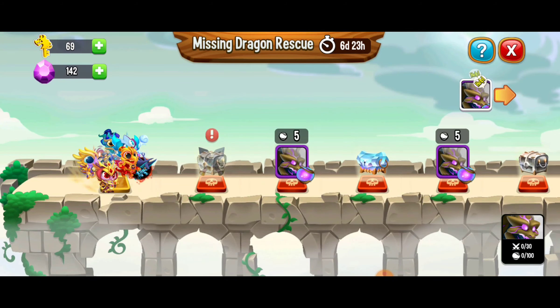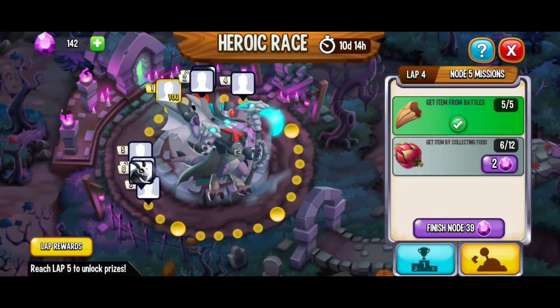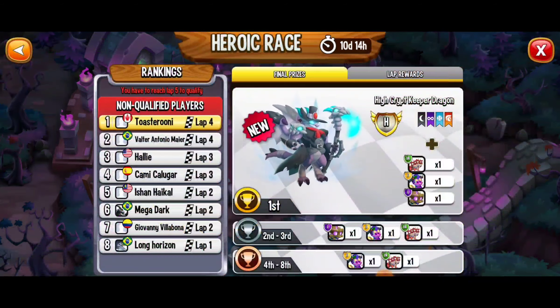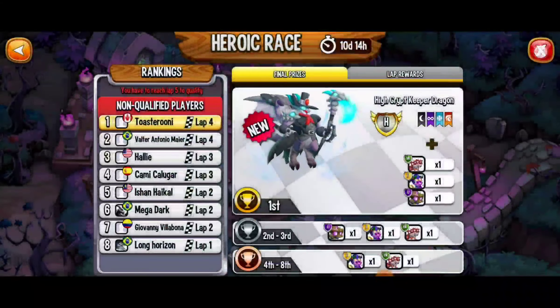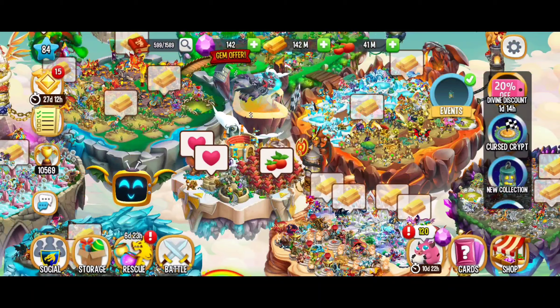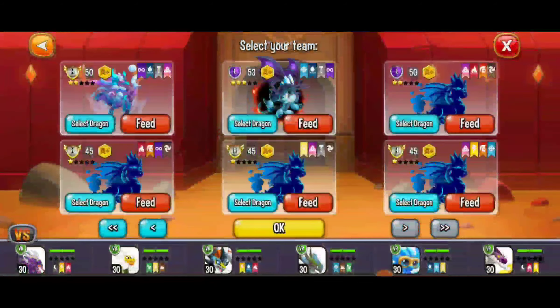I'm doing a little bit of an experiment here because technically at the moment there's a heroic race going on and one of the rewards is this beautiful zombie star dragon. So I'm trying a new strategy. I don't know if it's going to work but I'm going to give it everything I can and we'll see where the wind blows.